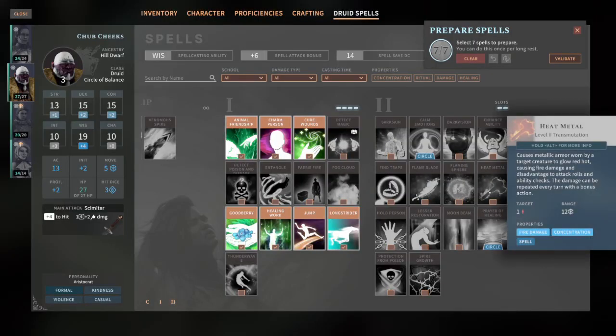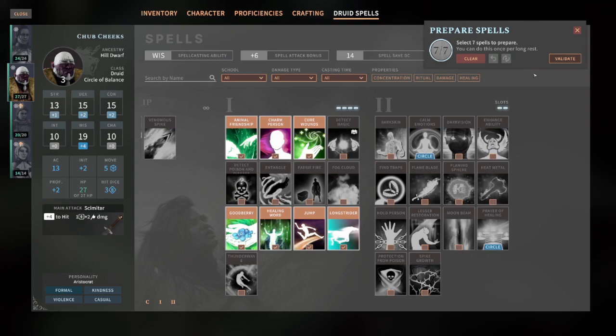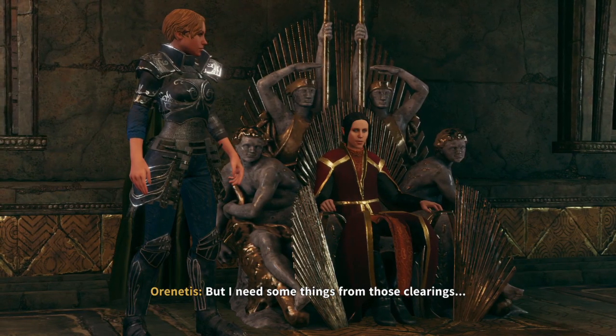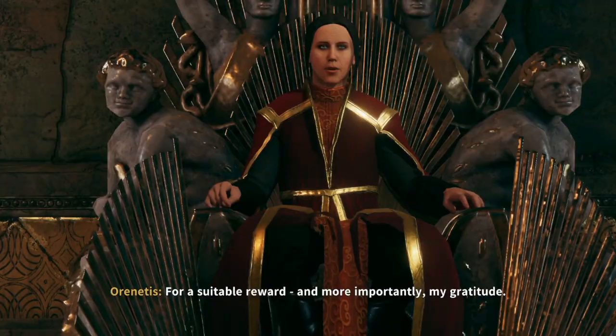In addition to the big new campaign, Lost Valley also ushers in new subclasses for every single class, to include the Barbarians and Druids from the Primal Calling DLC. At first glance it seems like some of these subclasses were more thought out than others, as my rogue Hoodlum only gets new traits at levels 3 and 9, but after playing through, they definitely feel balanced and add a new layer of replayability to a game that already has so much.